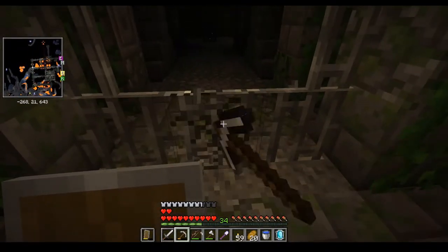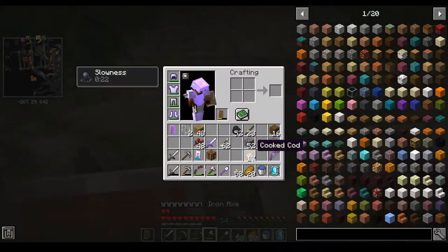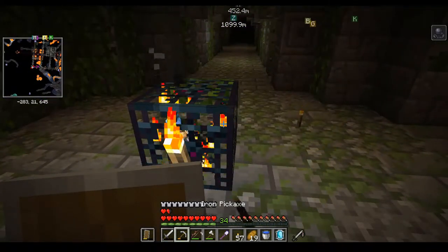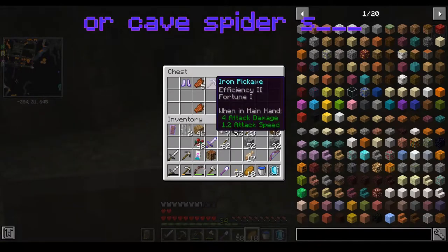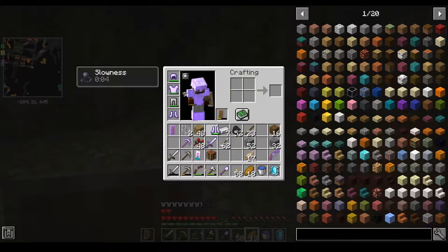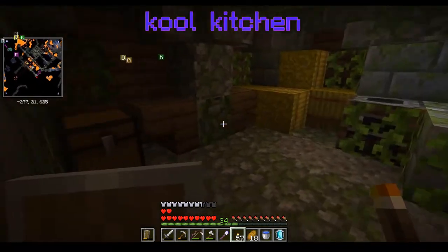Oh no! I could use my magic mirror — all right, we've taken that out, thank goodness. We've got some slowness but that's better than poison or harming. There's Efficiency 2, Fortune 1 — that'll be handy in case we find some diamonds. Projectile Protection 3, Unbreaking 2 — I'm gonna take that, we're donning some real good gear. We've got diamond horse armor; I think we already have that at base but we'll take it just in case.